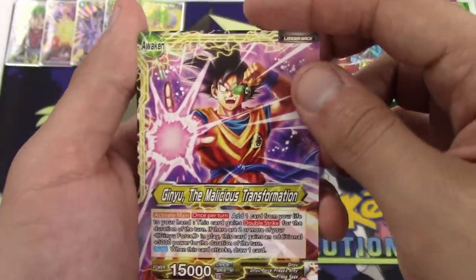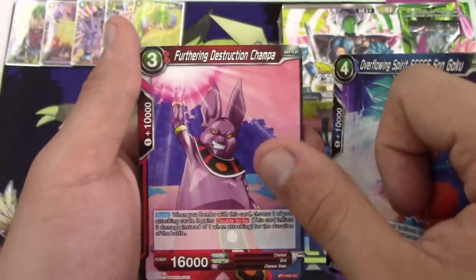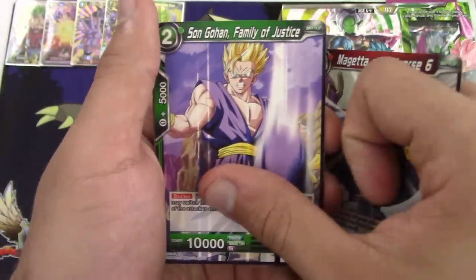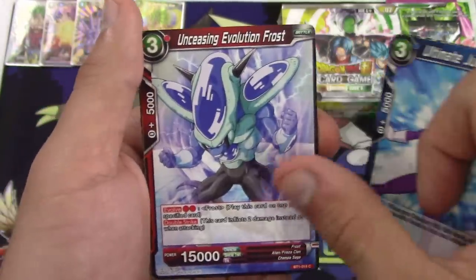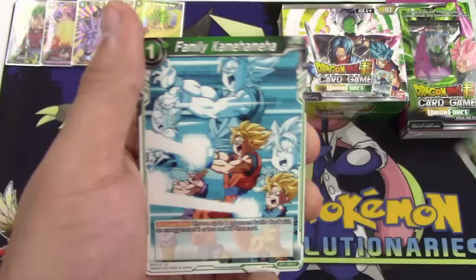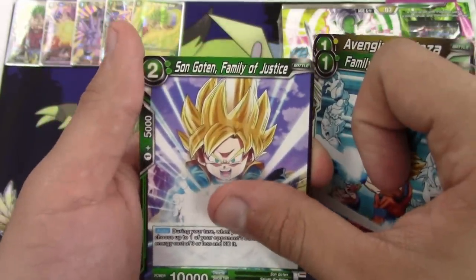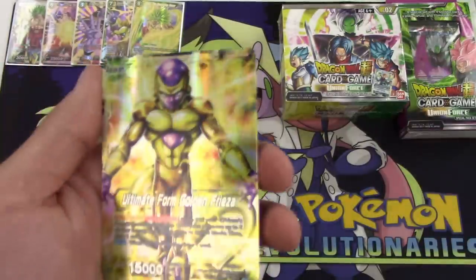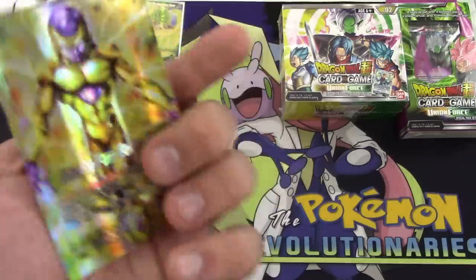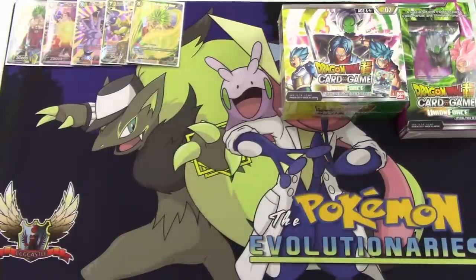Ginyu the Malicious Transformation, Overflowing Spirit Son Goku, Brother and Destruction Champa, Magetta Universe 6, Son Gohan Family Justice, Ultimate Judgment Jocko, Unceasing Evolution Frost, Avenging Frieza, Family Kamehameha, Son Goten, Family Justice, Divide Aid Vados, and the Ultimate Gold Form Golden Frieza Leader — just a regular rare, but not bad. And that was my final pack.